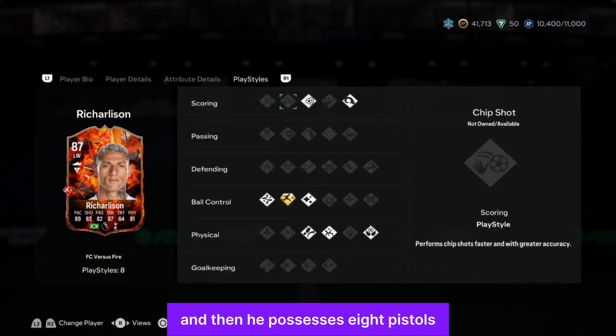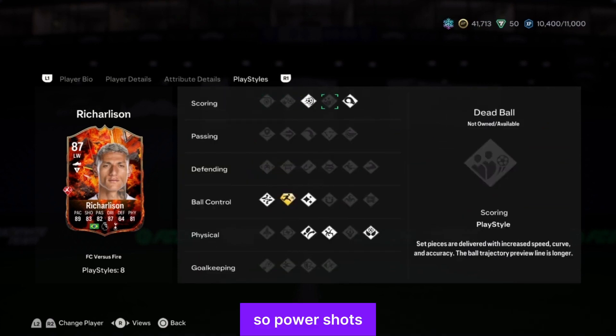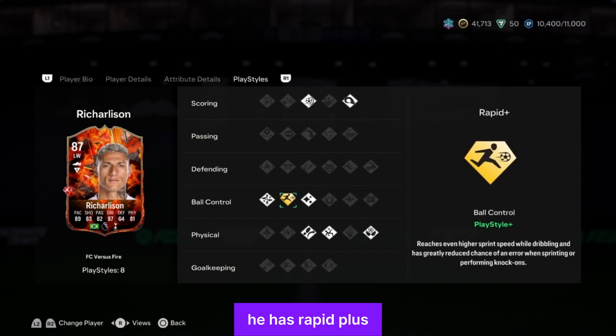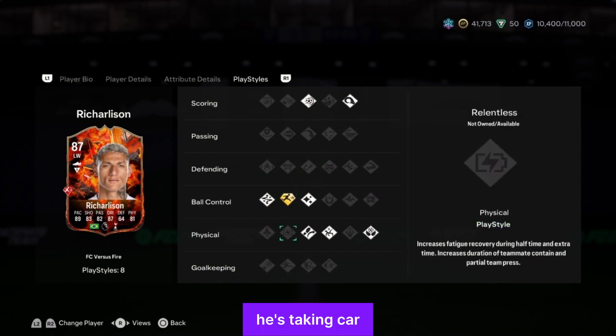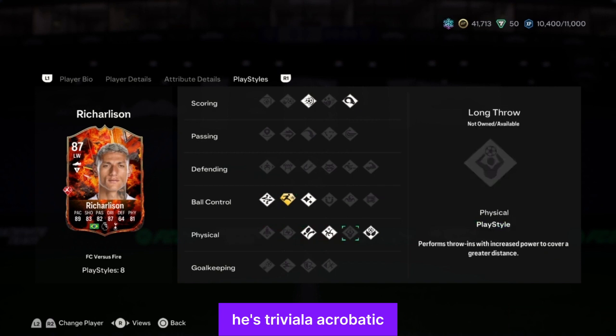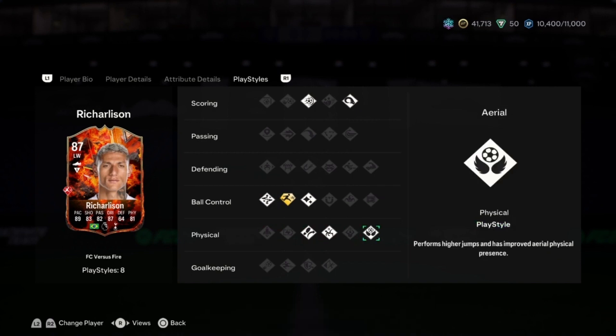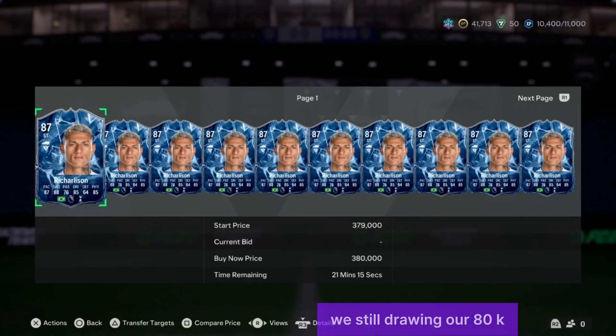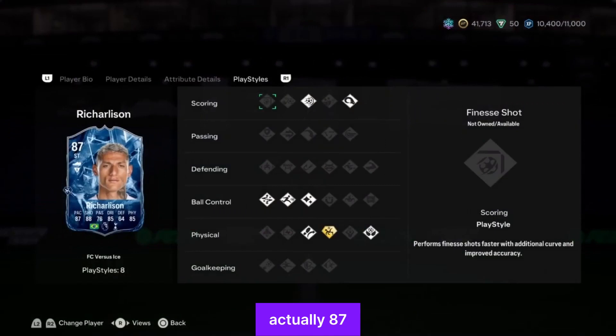He possesses eight playstyles: power shot, power header, flare, rapid plus — so he's really really fast — technical, trivela, acrobatic, and aerial. This card is really really banging. Moving over to the Ice card, which is still around 80k — also 87-rated with eight playstyles.